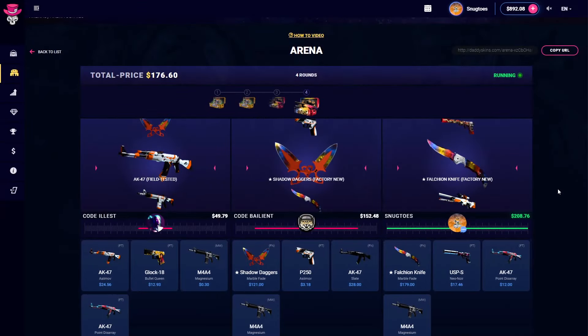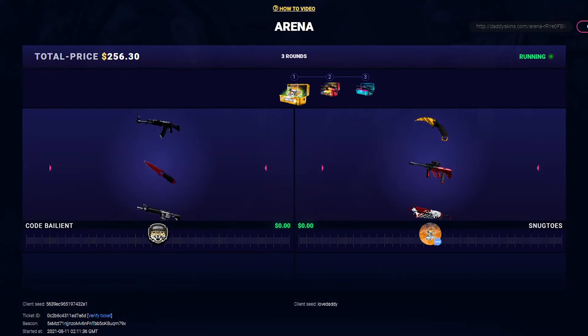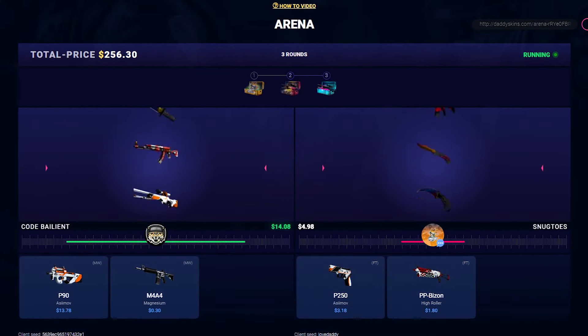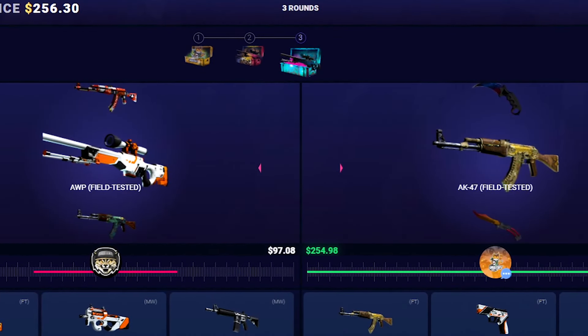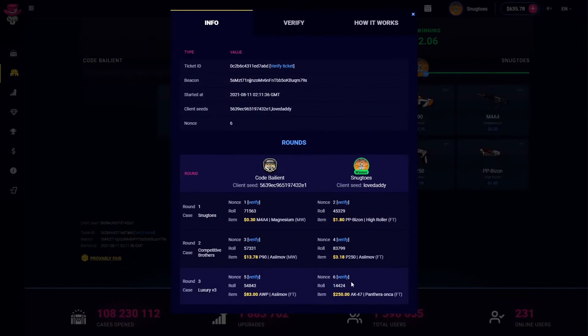Knife. Oh, oh, oh no. I'm at 411. It woke up. There they are — Snuggy case. $1.80. Better than 30 cents. Ult fade, please. The M9 even would be wild. No. This case — that was a 1,400 ticket.